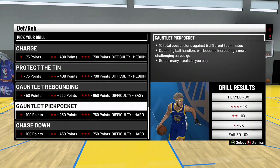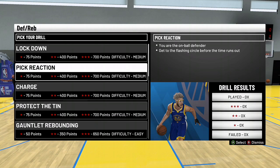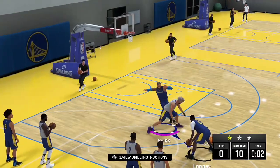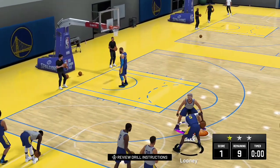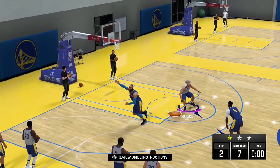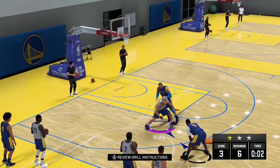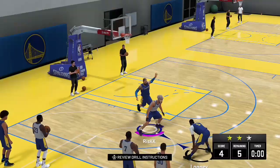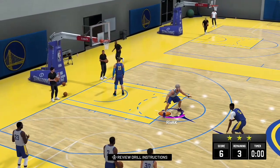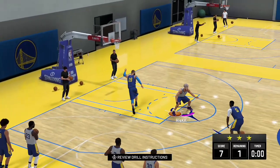There are 2 drills that give you the maximum amount of points, which is 750, but those tend to be really difficult to consistently get 3 stars in. I think the best drill for you will be pick reaction, which gives you 700 points. This is almost a guaranteed 3 stars no matter what build you are. All you got to do is go to the circle on the right-hand side and avoid the screen — just go above or below the screener. When you do the drill 4 times, that's roughly 2800 badge progression per MyCareer game. After each park game you also unlock 1 drill, which at times could be faster if you don't like the MyCareer method.